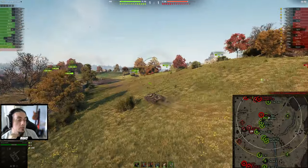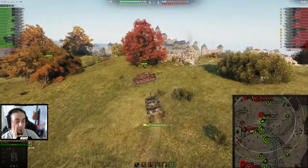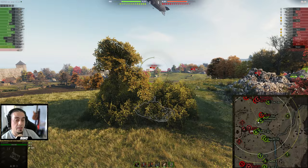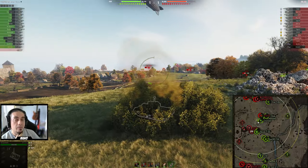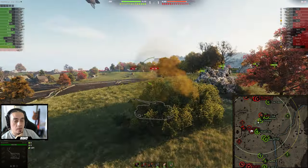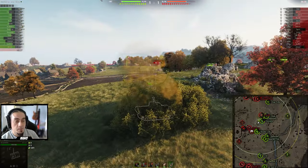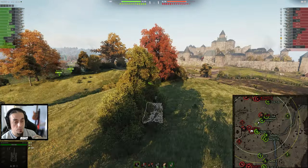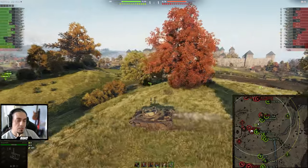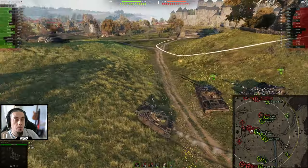What I try to do here is expand my team's view range, because there's no way for them to spot anyone in those bushes. What I run on pretty much every light tank is optics and CVS — Commander's Vision System, recently added to the game. It reduces enemies' camouflage when they are behind foliage, so I have a greater chance of spotting tanks in those bushes while my team is unable to do so. I went over the ridge line to see if I can spot them — they're medium tanks so it's not guaranteed.